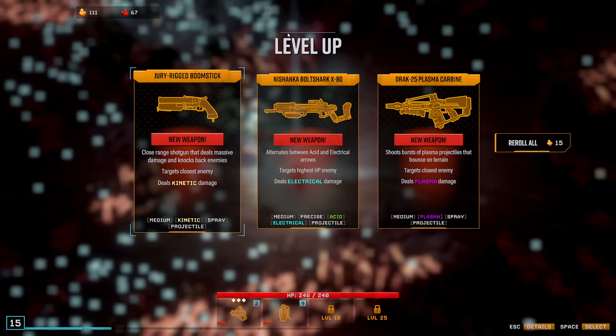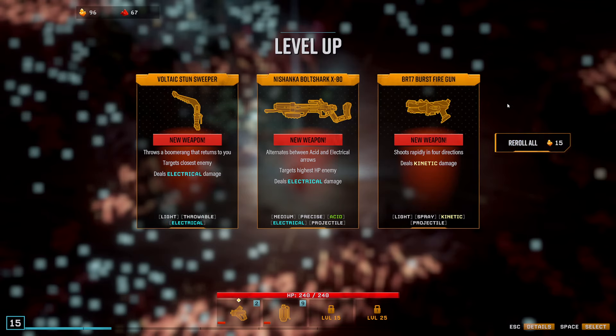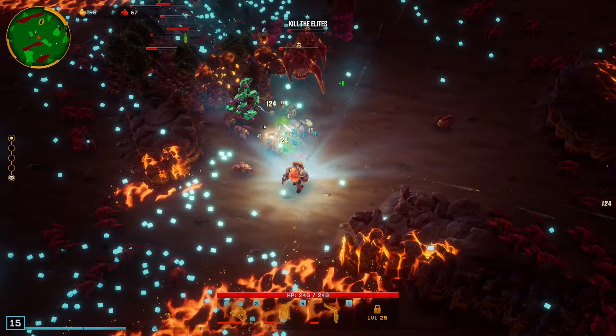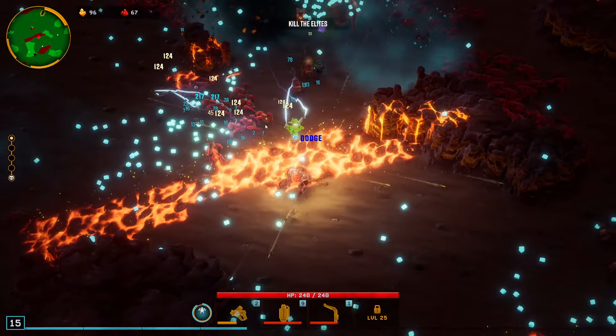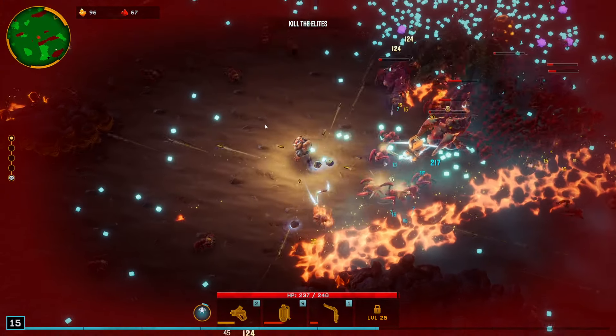I would like to get the Stun Sweeper here to get the throwable upgrades unlocked. There we go. That also applies some shock debuffs and allows me to get the sidearm overclock on it, buffing my other weapons.